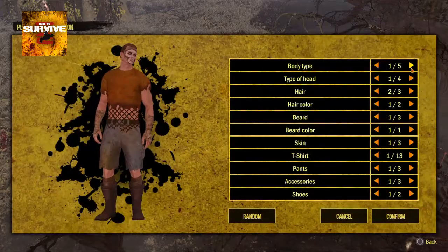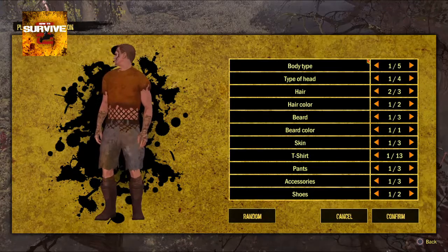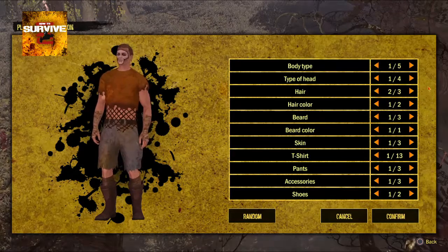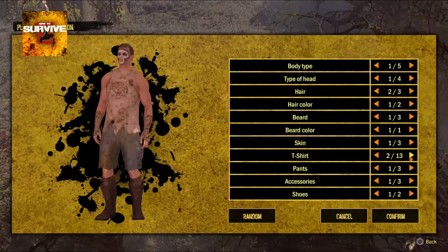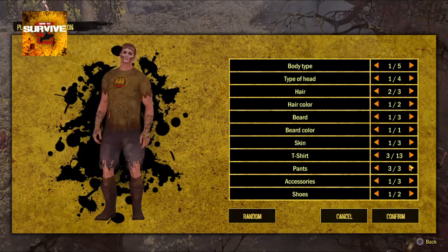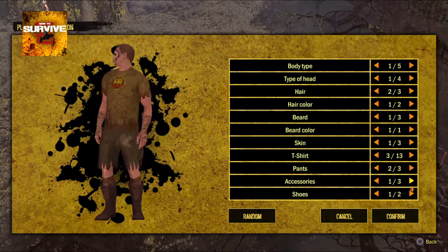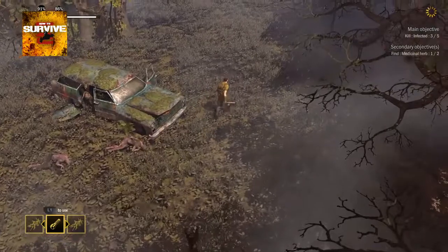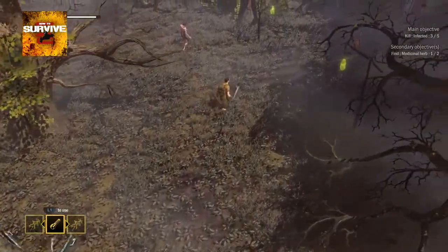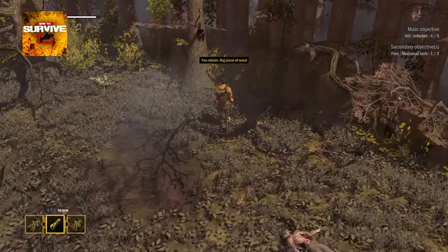If you press circle you go into the menu and can switch tabs to sort or search items, and you can view your character. You can customize your character — there aren't that many variations though. There's apparently only one female body type, which is a bit odd. I'll stick with the male character, change the shirt to the green one, change the pants to green, check accessories and shoes. By customizing your character you unlock a trophy.